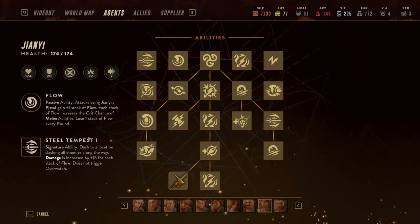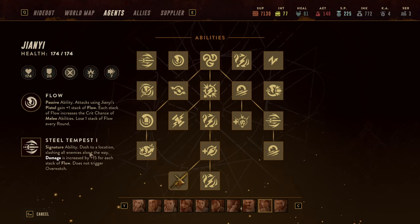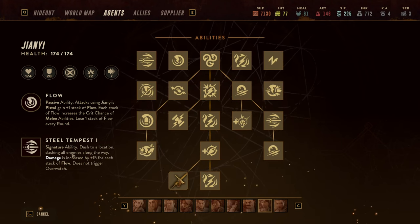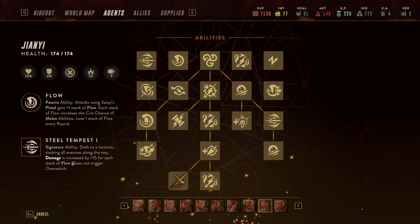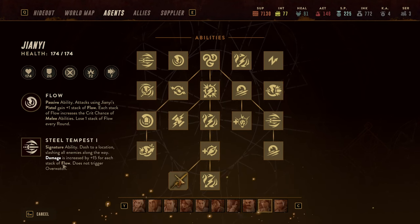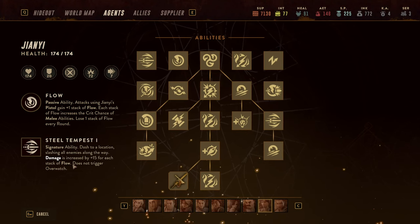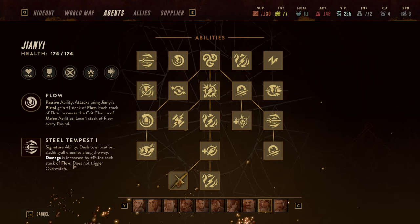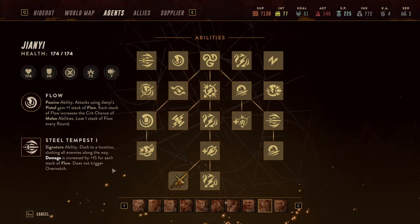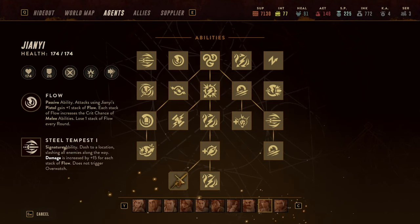His signature ability is Steel Tempest, where very similar to Pornima's ability he dashes to a location and then you can select a second location and he dashes to that location — all enemies along the way take damage, and it increases for each stack of Flow that he does have. There is a way of even resetting that ability, so it is one of those characters where you want to liberally use Steel Tempest.